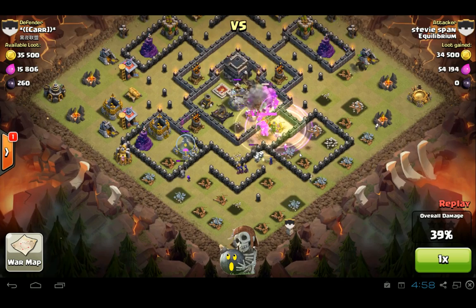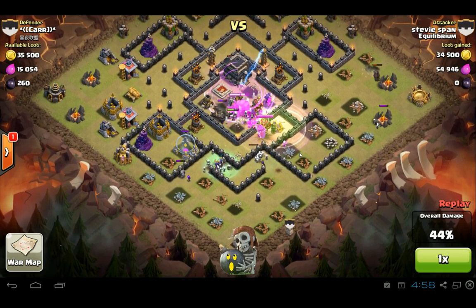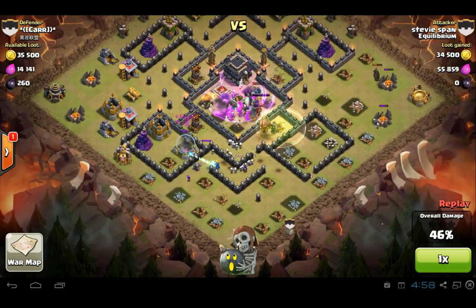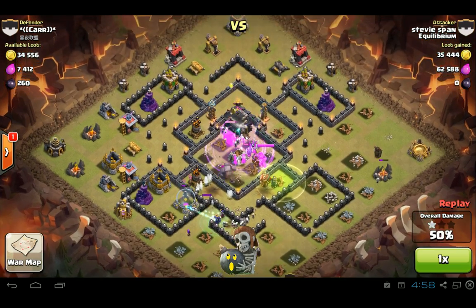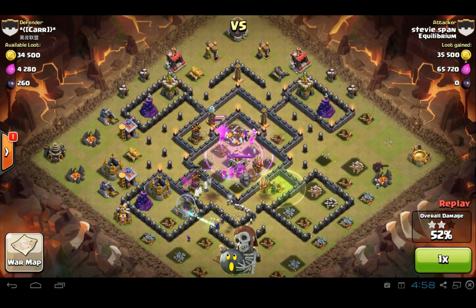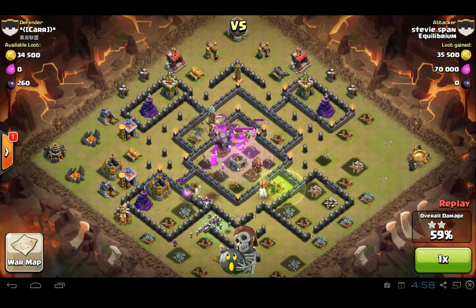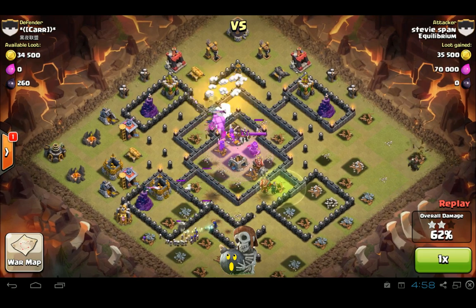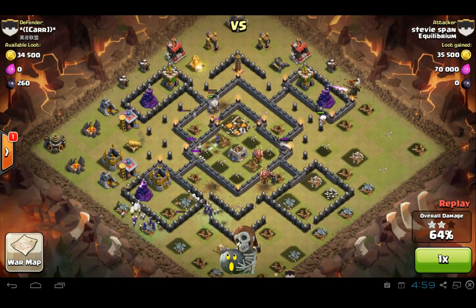Rage, heal, jump also — all the units are now in the core. The rage is very well placed right in the center of the core, affecting all these units at once, and the Town Hall is going to go down pretty quickly. Those Teslas are doing a lot of damage to the Pekkas, but even with double damage it's not like they take out Pekkas that quickly. Pekkas are pretty good units — very strong, a lot of hit points, a lot of attack.